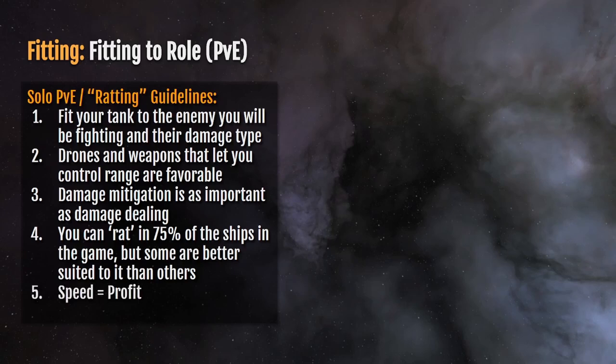The reason speed is important is that speed equals profit. You get paid out from your bounties every 20 minutes — this is colloquially referred to as a tick. Every 20 minutes, any bounties you've earned in that previous period get paid out. The more rats you can kill and the more sites you can clear in a 20-minute period, the higher your bounty payouts will be.